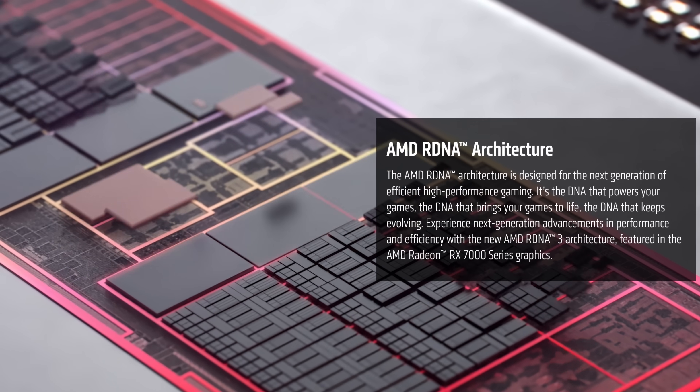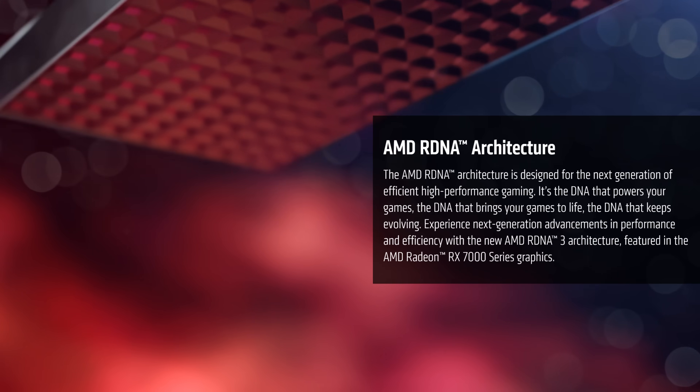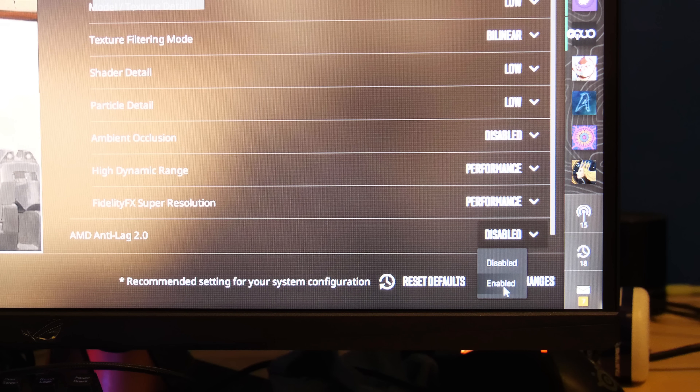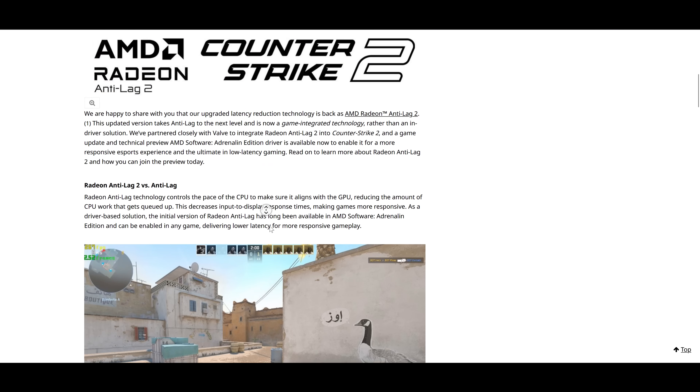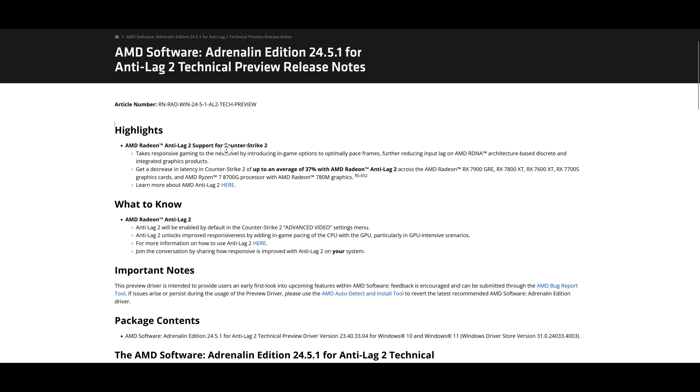You just need to have a Radeon RX 5000 series graphics card or newer, or an APU based on RDNA. If it's available to you, this option will appear at the bottom of the graphics menu. Bear in mind that if you're watching this video soon after release, it may require you to download AMD's early preview driver before it'll show up. Link in this video's description.